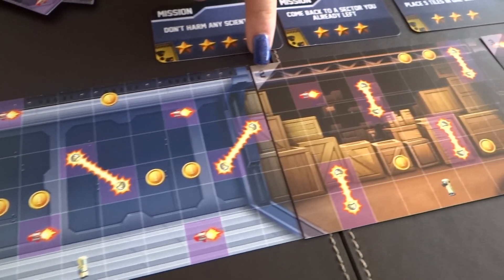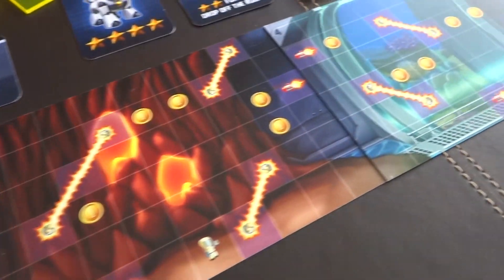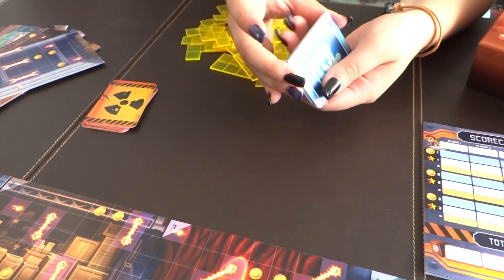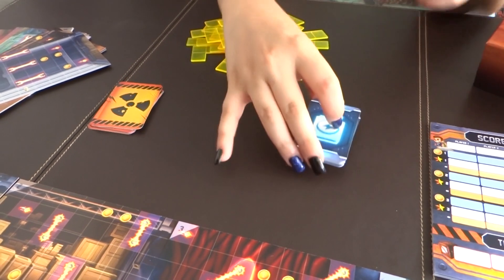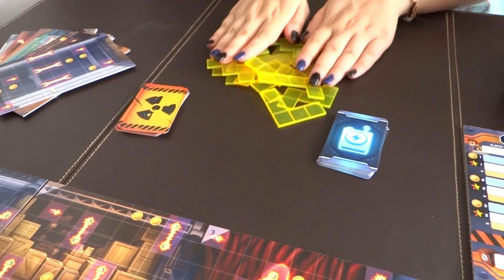Each of the players takes four lab cards and places them in front of them in ascending order from 1 to 4. You also shuffle the gadget cards and the mission cards and put them in the center of the table, and you also have the translucent tiles close by.